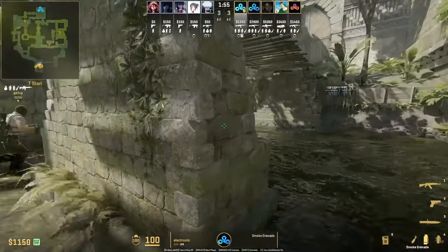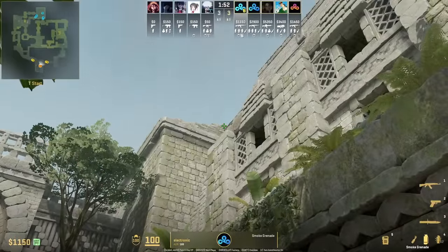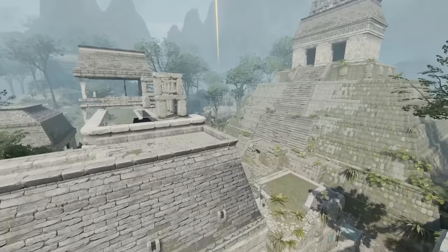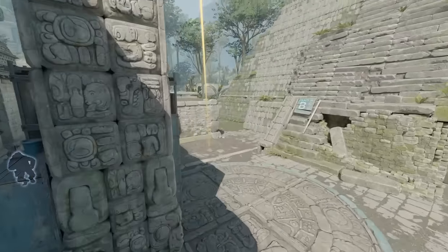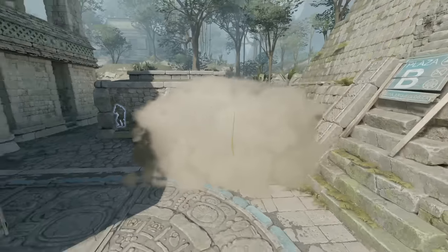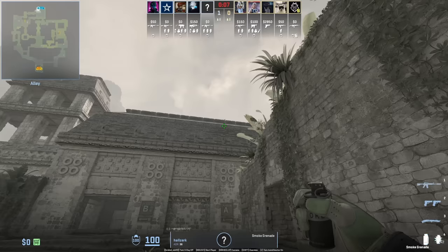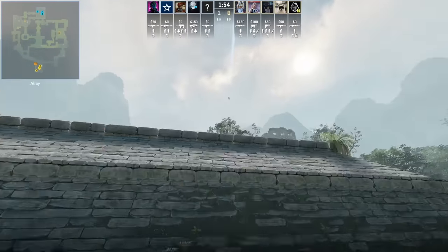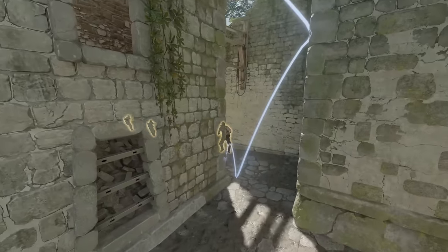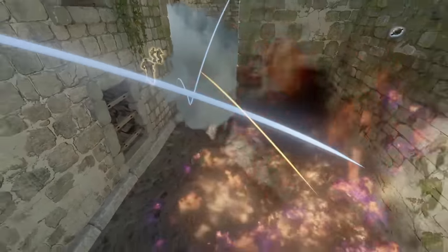We're going to see Electronic's smoke long from T spawn — stand at that part of the brick, aim here, walk two steps forward, and jump throw. You can use this smoke in a number of ways; in this round C9 are going to fake the B execute while they go A. G2 also uses it. Every pro team is throwing these instant elbow smokes from CT spawn — with no skyboxes it's going to help you take mid control. I cover the lineups in a different video, link is down below in the description.